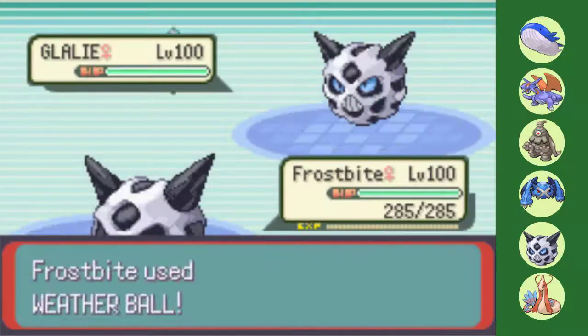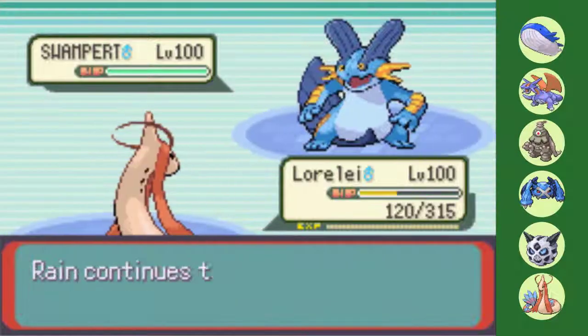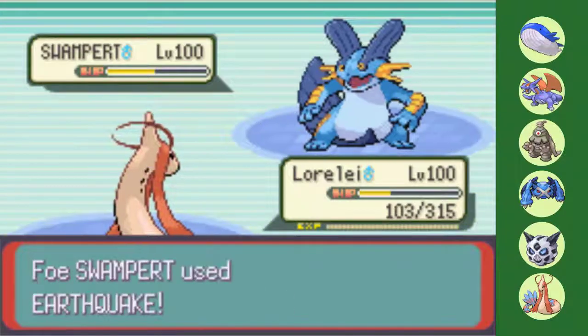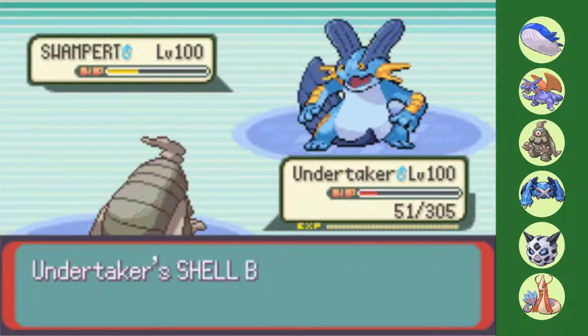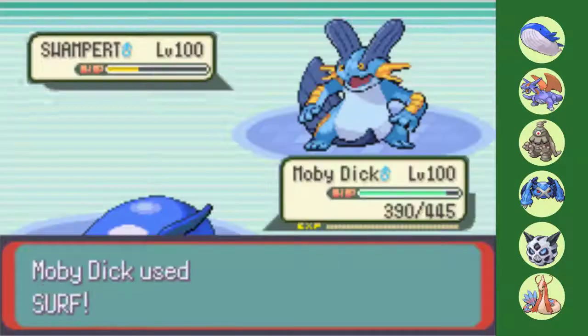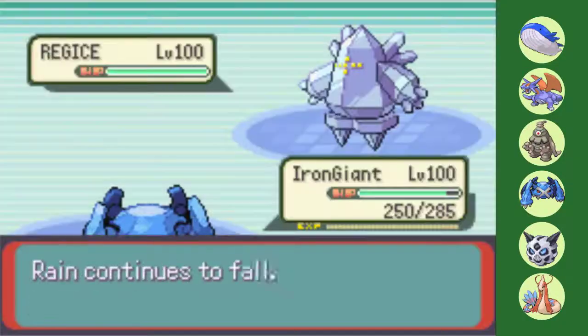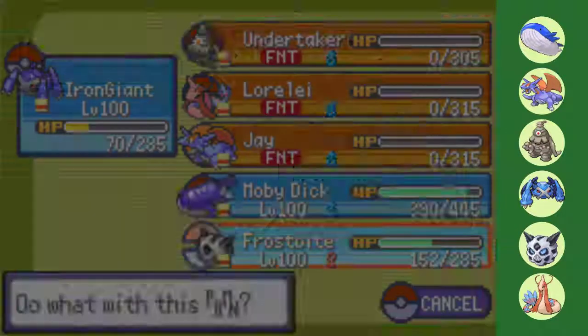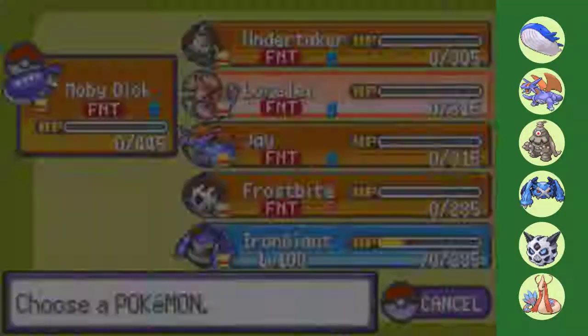Now I wish I could say that after that improbable comeback, the rest of the league went smoothly as I cruised to another zero reset E4 run, just like I did in the Johto video. But I did not. A combination of questionable plays at best and unfortunately timed hax leads to Glacia absolutely stopping me. While it was only a 2-0 loss, the score does not reflect the domination I endured.